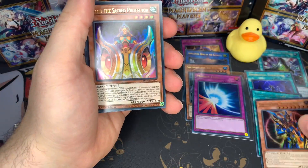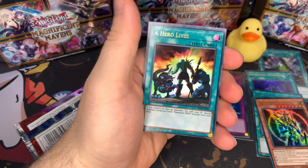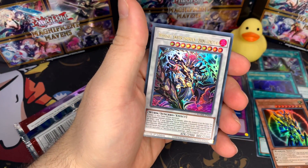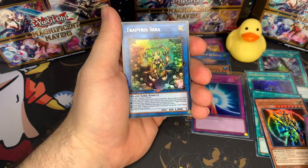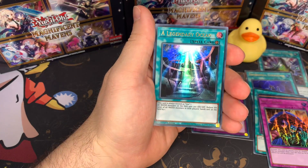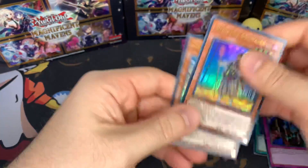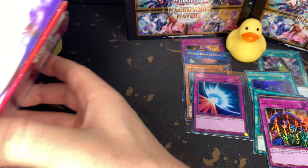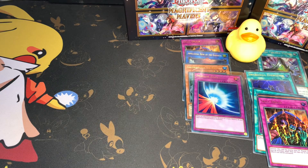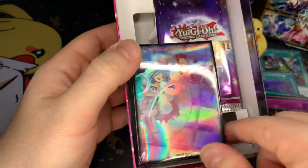Black Luster Soldier. Scale Drain. This is going to be a halfway point right here. These packs are still being opened — toss that to the side.